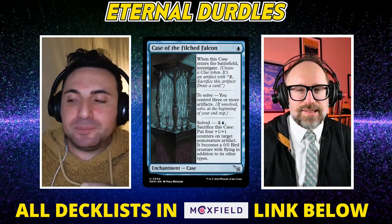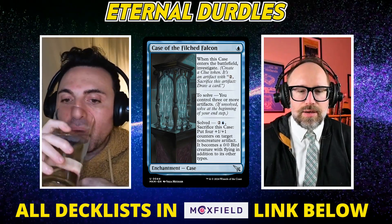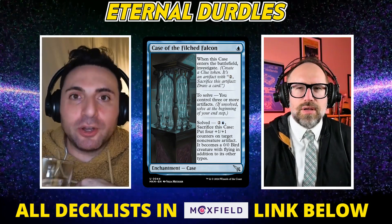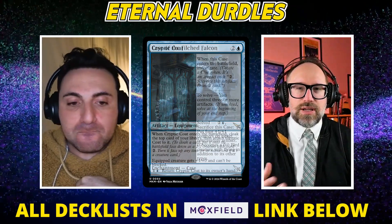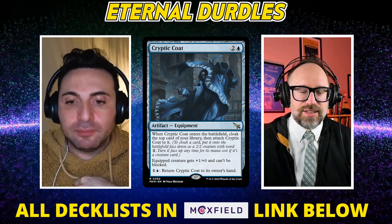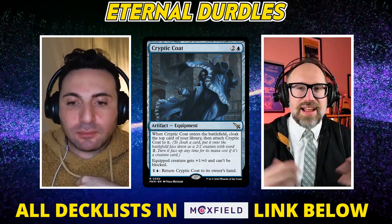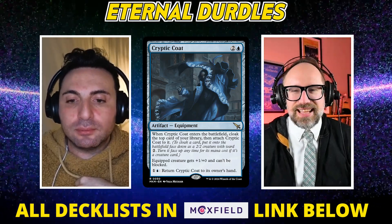Yeah, that makes a lot of sense. It's funny because we were talking last week about Cryptic Coat — and you just mentioned Uro, and I've seen people starting to use Cryptic Coat and Uro together just so they can get around it. Like, I'll pay five for my Uro in installments, and now you have a six or seven unblockable beater that can end the game. It's interesting to see what these new cards are unlocking as far as strategies are concerned.